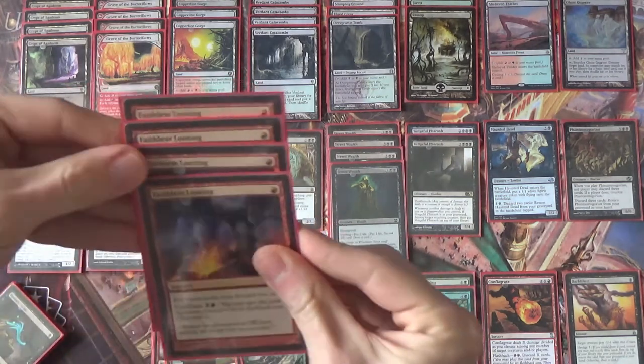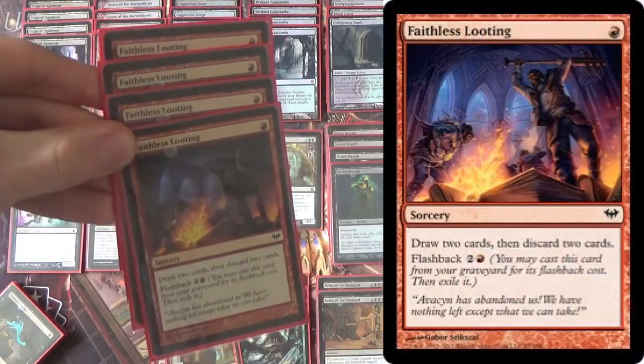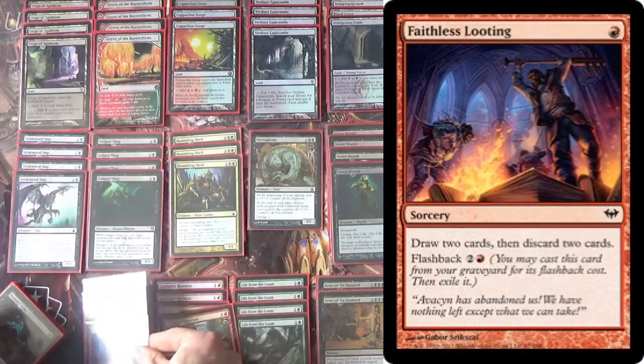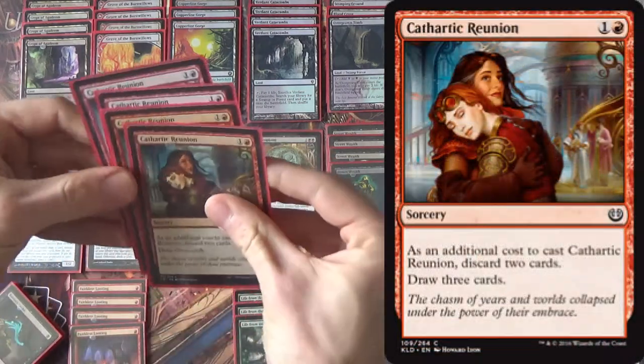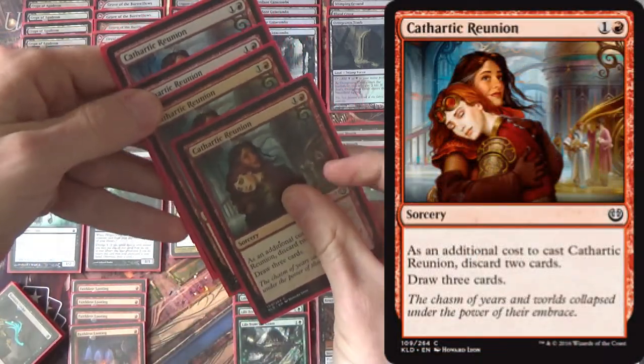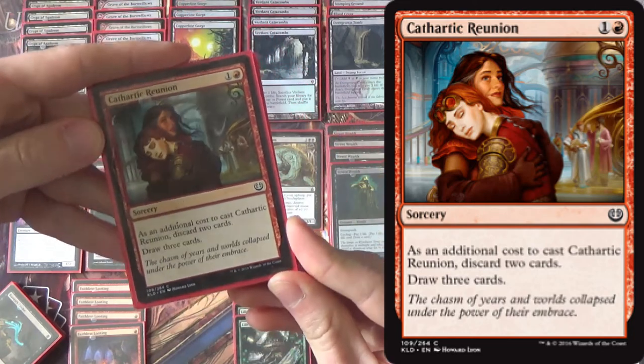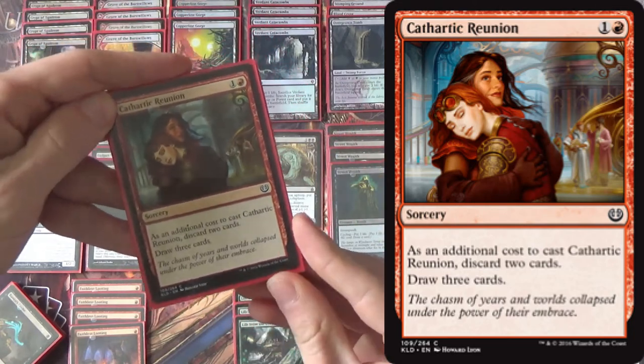Not a lot of turn-one plays in this deck, but Faithless Looting — if you're going to have one in a dredge deck, that's the one. It lets you draw two, discard two, and flashback matters a lot in this deck. Cathartic Reunion is one of the new cards that's come up since this first had its deck tech made, and as you can imagine, it's pretty good — so much better than what I had been running, which is Dangerous Wager. Discard two, draw three cards — seems pretty good.